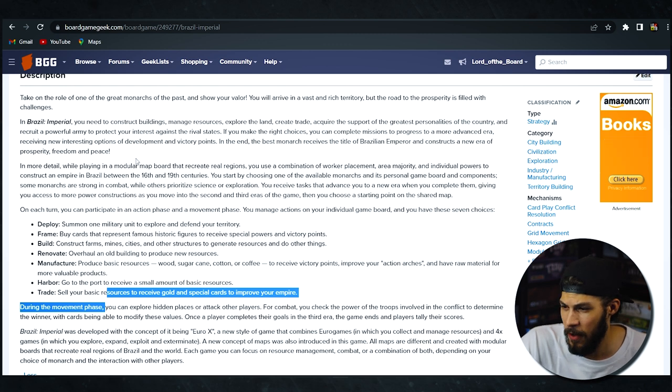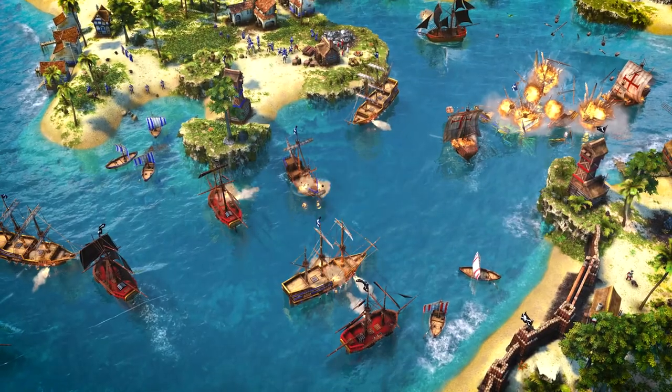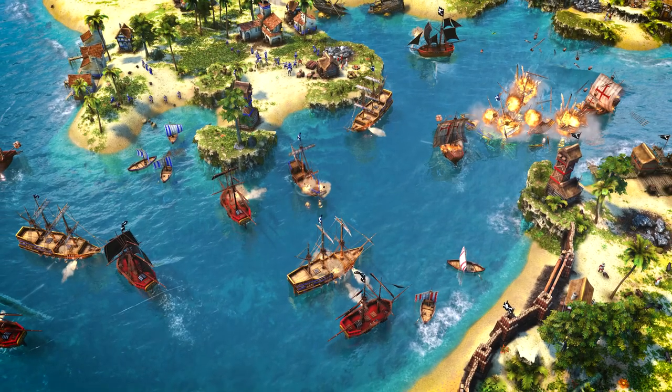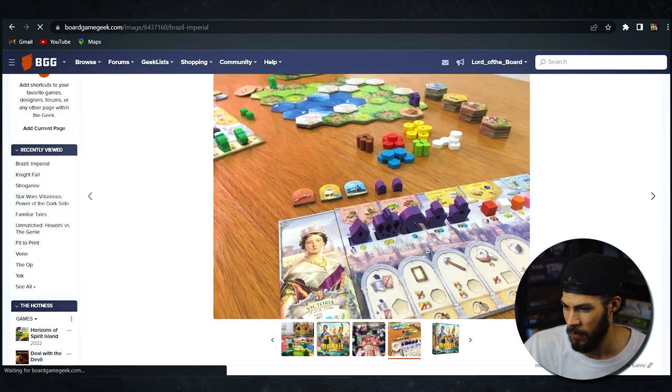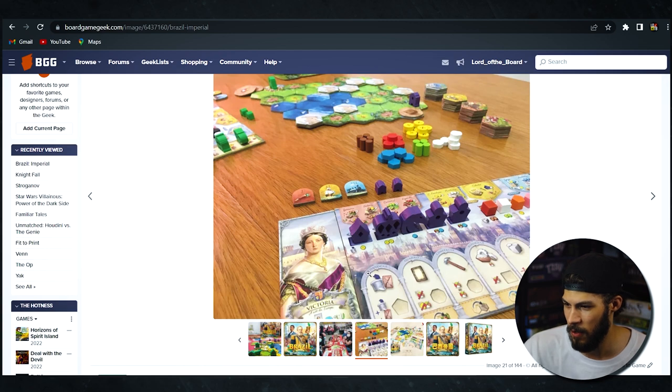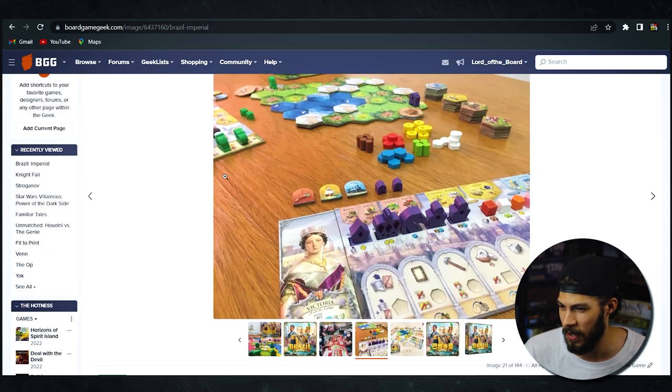I think the other reason I'm so excited about this game is that it really reminds me of one of my favorite video games of all time — Age of Empires, specifically Age of Empires III. Looking at some of the boards it looks like there are different player positions — France, Victoria, a Dutch leader, the Brazilian player. It gives me a lot of vibes of Age of Empires III and I loved that game. I already have it on order, so I'm so excited to get a hold of this and will probably look forward to some content on the channel for this game.